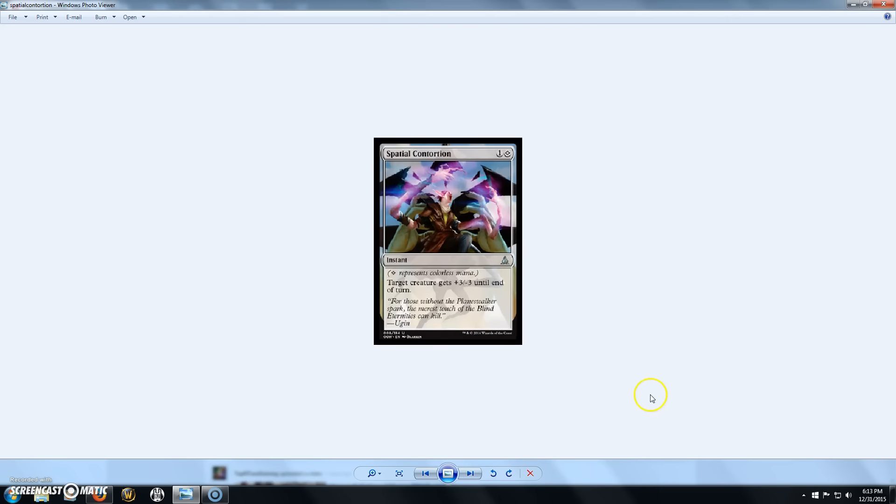Next we have Spatial Contortion, a 2-cost colorless instant. Target creature gets +3/-3 until end of turn. It's very similar to Nameless Inversion, just minus the Changeling and all that.